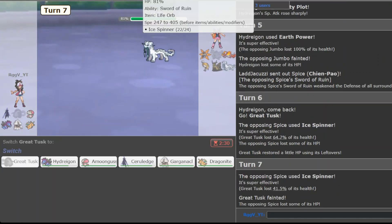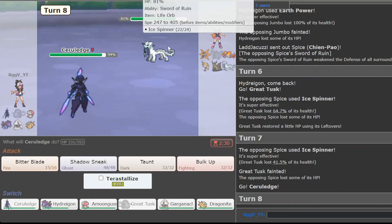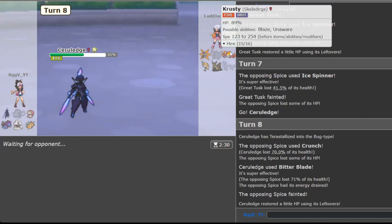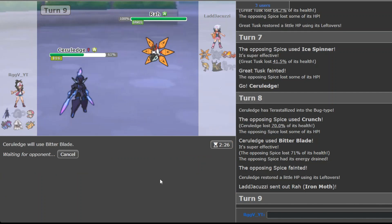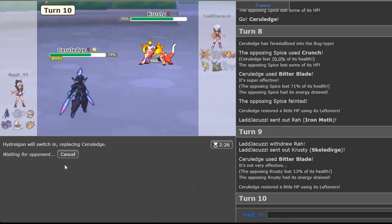Shenpao coming in - yeah this is scary. Might just have to sack Tusk and go for Earthquake. I would have wanted to bring in Seriledge and go for the Bitter Blade. Nice, nice, nice - this is still looking good. I'm just scared of his Amoonguss to be honest, nothing more, nothing less. Iron Moth - you still die because this is Flash Fire. You're not stupid enough to actually click a fire move on this, right? Yeah, I think he forgot about it for a moment.